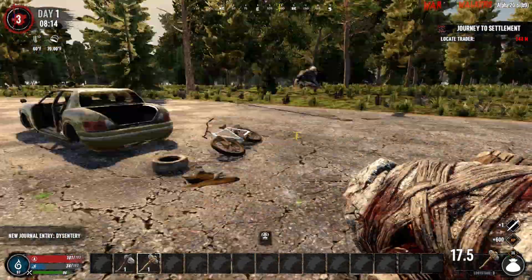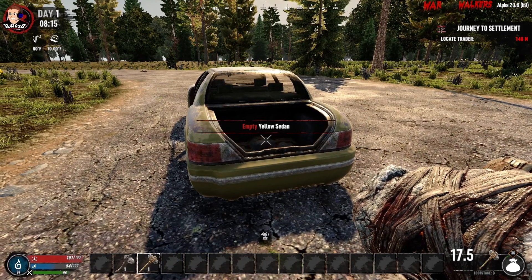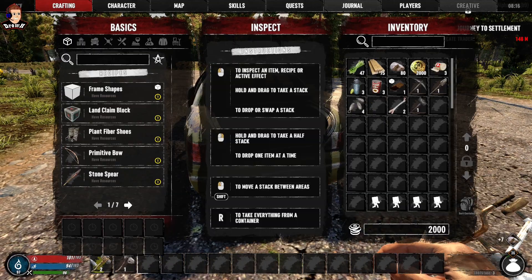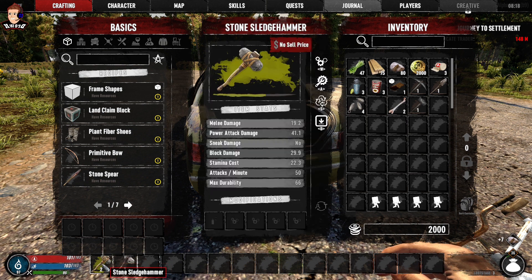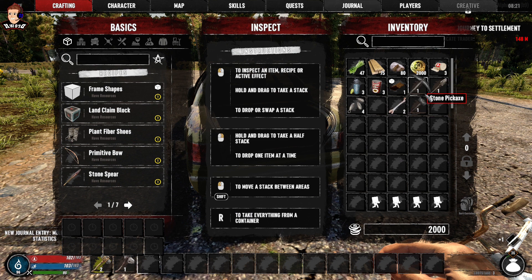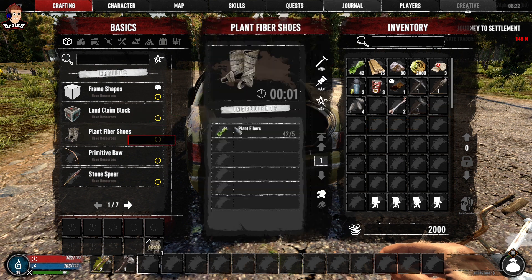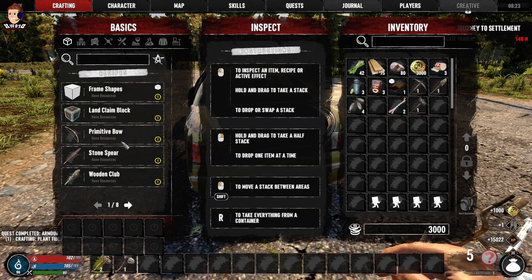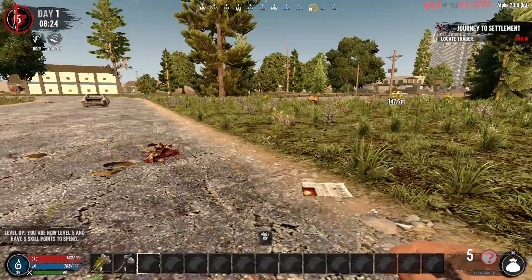I think that's part of this update - you get different size zombies, which wasn't in the last one, just to give a bit of variety. And did we get an upgraded sledgehammer? Level two! And there you can see instead of just having the green background like we used to have, we now get the number next to it instead, which is handy. You can see that on the tools I made as well.